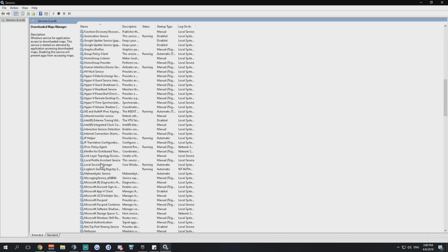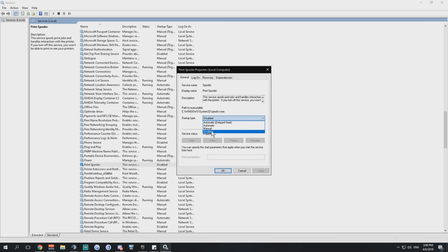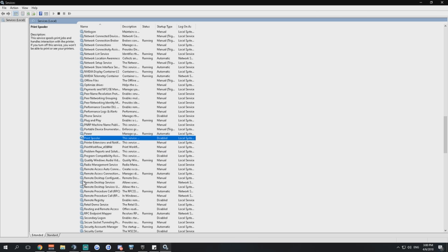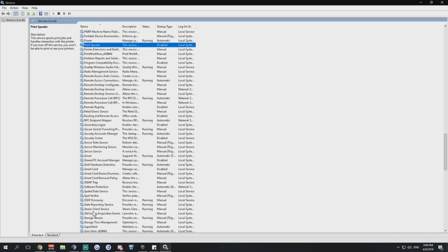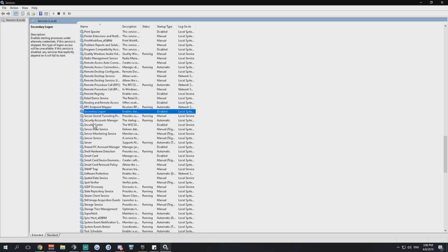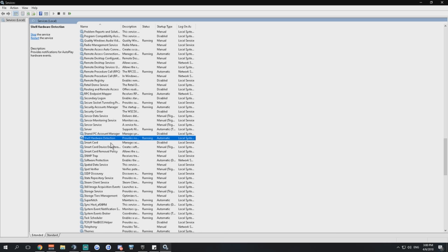Print Spooler — disable it if not already done. Skype Updater — most of you probably have Skype installed, it's classic software on every PC. Find Skype Updater, click on it, disable, and you're done. Also, Windows Media Player Network Sharing Service — find it and disable it.